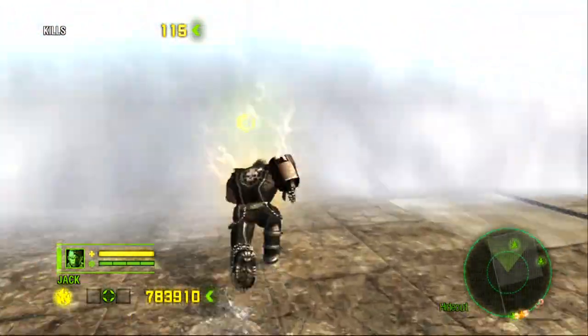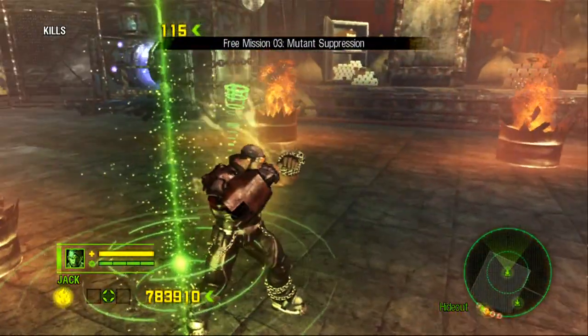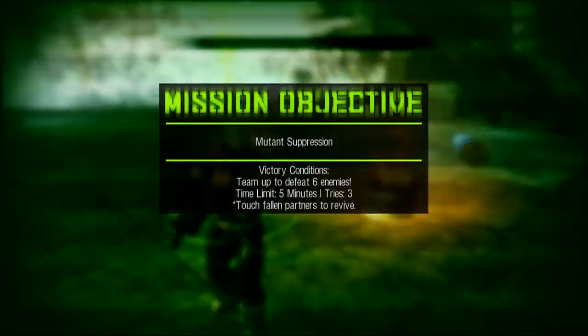Once you go through the water, there's a mission here. This achievement requires you to kill 20 mutants with an execution, and this is just the easiest place to do it.